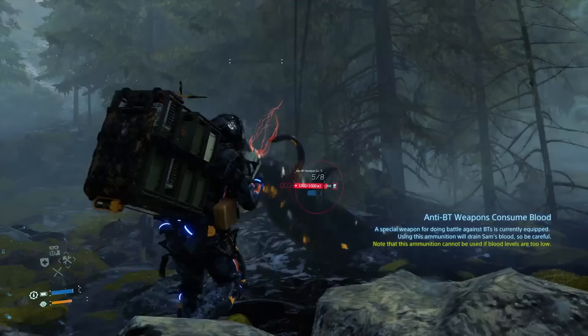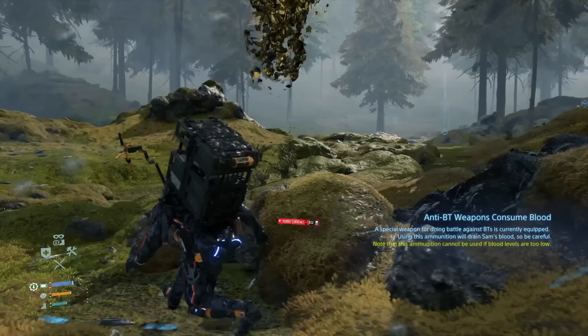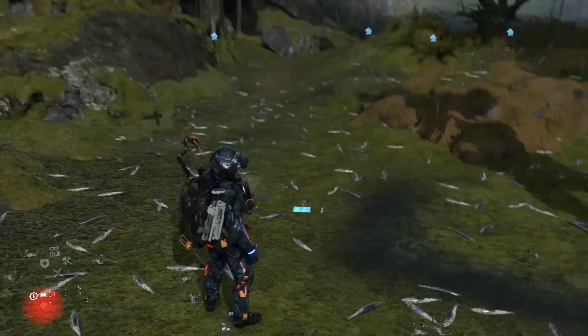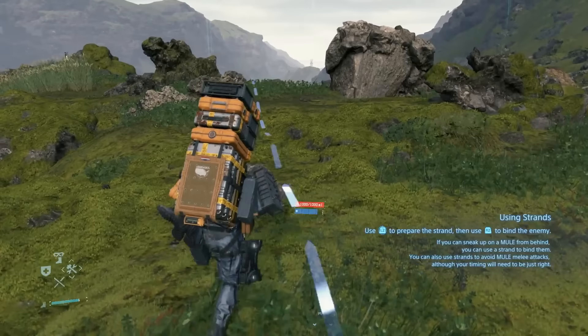If you whittle down the health of the Catcher or just escape their massive territory, the battle is over. Defeating them will earn you a lot of chiral crystals, but either victory or escape will always clear the area of any timefall BTs, allowing you to traverse the area without worry for a long while. This is especially important when delivering valuable cargo, as sometimes it's better to clear an area before starting a big order, so you don't run the risk of damaging your cargo.